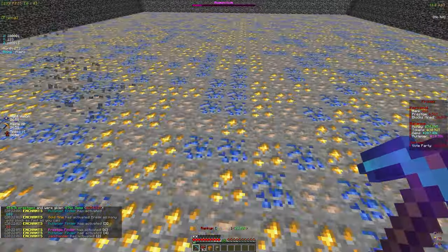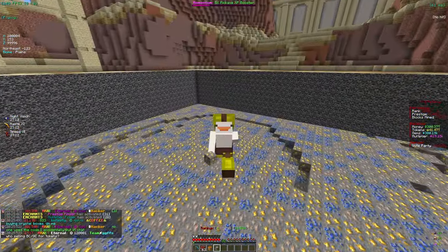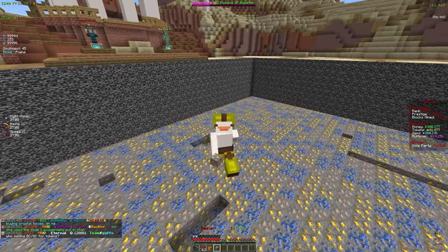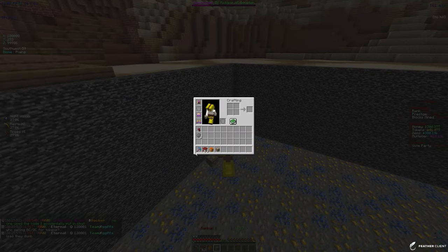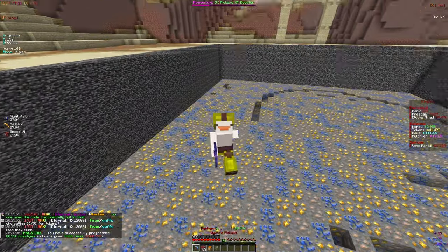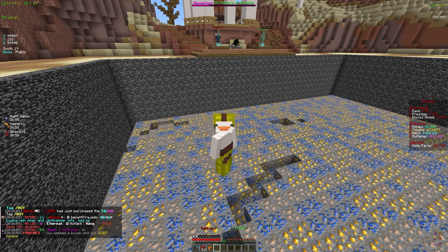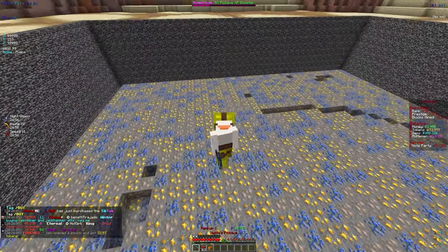I've finished unlocking the tier 13 pouch and we did get to rank 270 — about four ranks gained. On our pickaxe we got to level 92, so about seven level ups, which is honestly pretty good. Let's go ahead and claim this pouch — 32.5 trillion tokens. We're at about 75 trillion right now, so let's see what enchants we can apply.